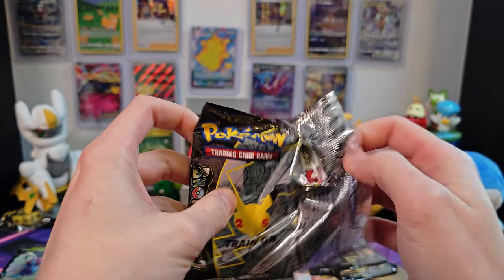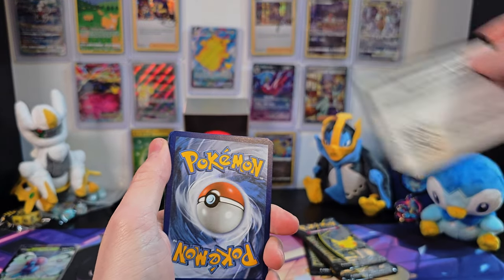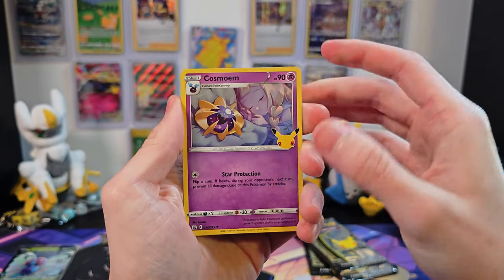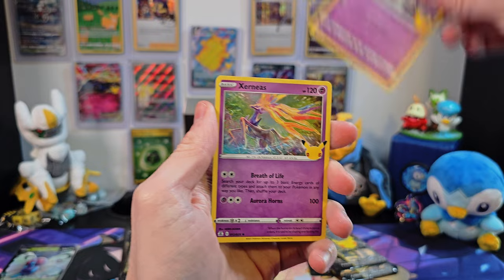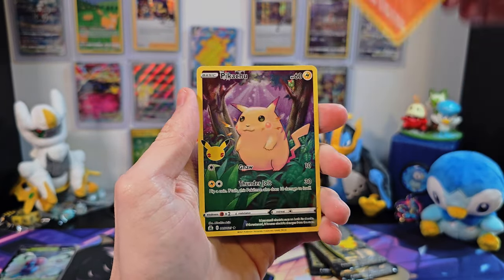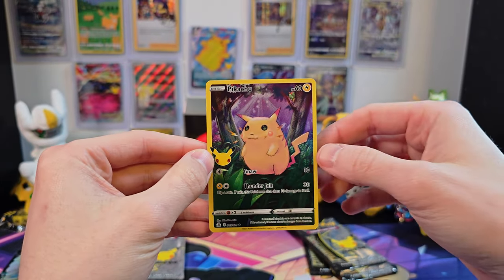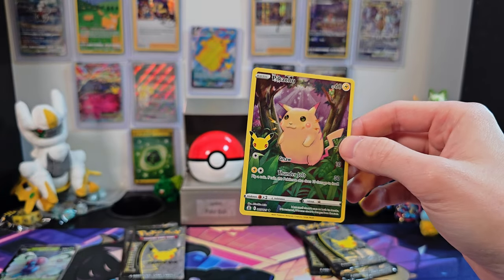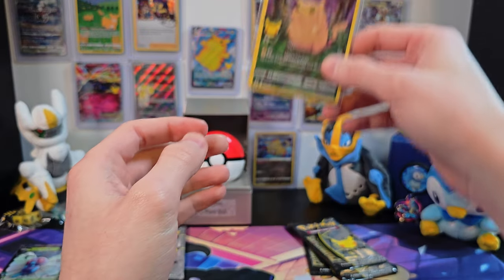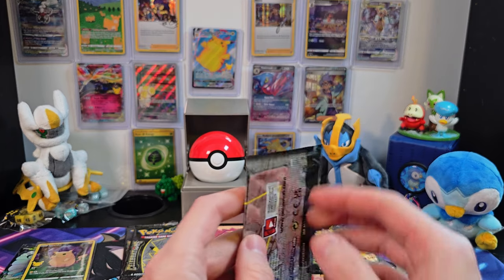That pack opened really nicely, and I have this kind of stigma that packs that open really nicely are really good. Starting with Cosmome, Xerneas, Reshiram, and... Pikachu! There he is! That was a really good pack — that opened really nicely. This is one that I really wanted. I'll get a sleeve on him right away, and you'll see him up on the wall next week. That's definitely another great point for Sylveon, but we'll see what Charizard can do.